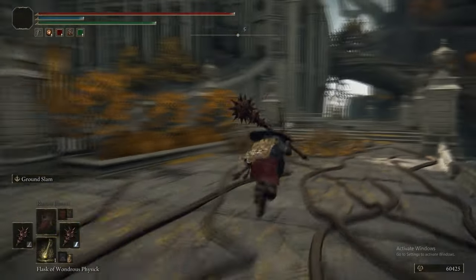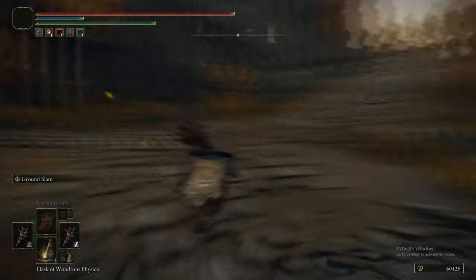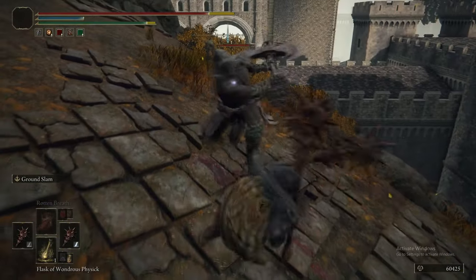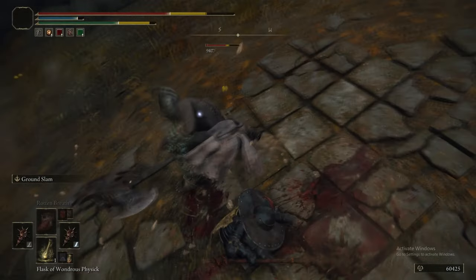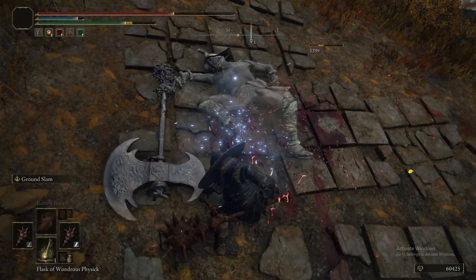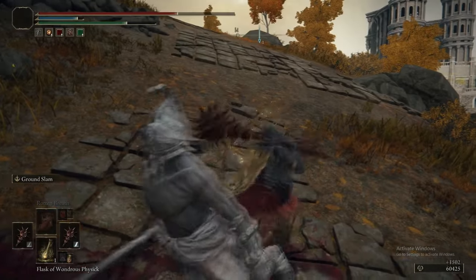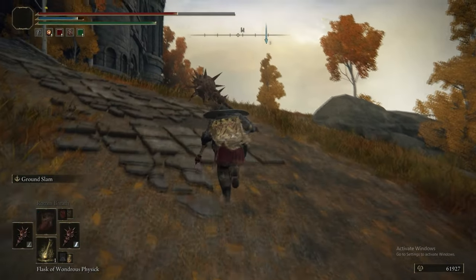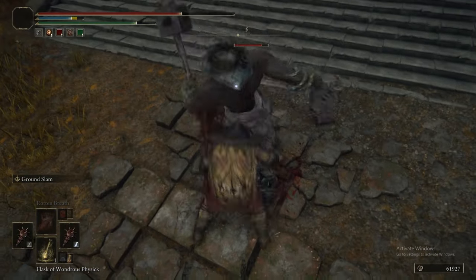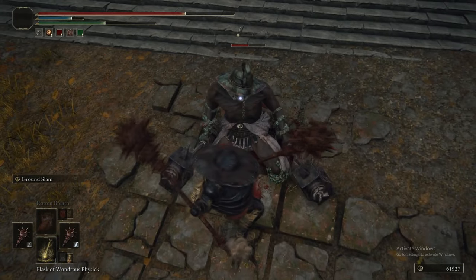Now we're back to Leyndell Royal Capital and heading along the beaten path. These guys are now just regular enemies - they were never that hard to begin with. They can drop their full armor set: the helmet, cloak, boots, and gauntlets. They can also drop the Battle Hammer (only the one wielding it) and the Duelist's Greatsword from the other one.